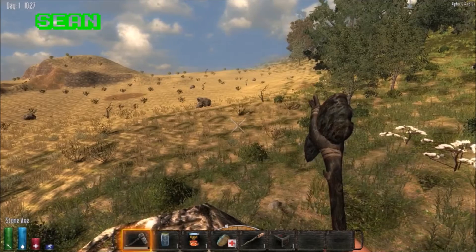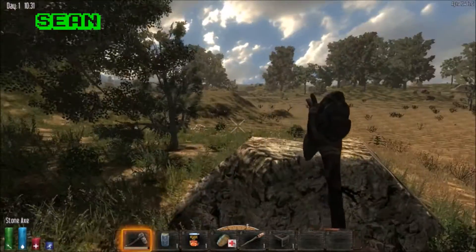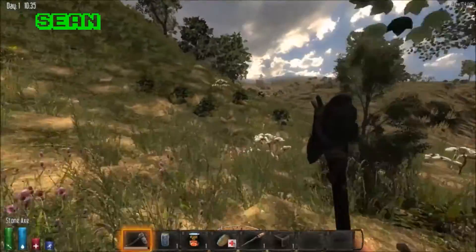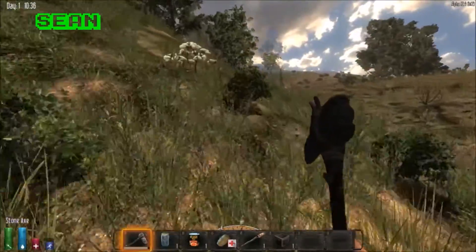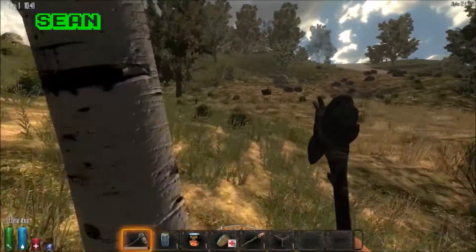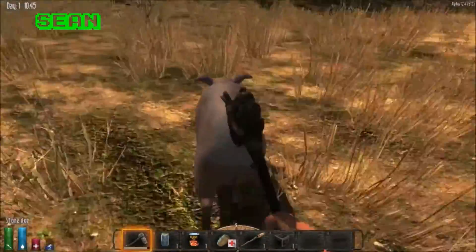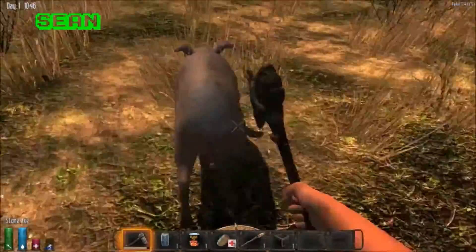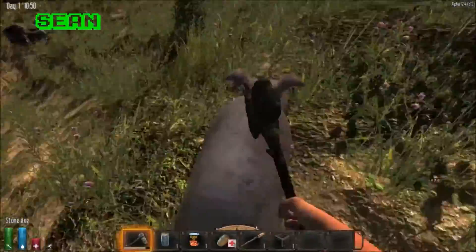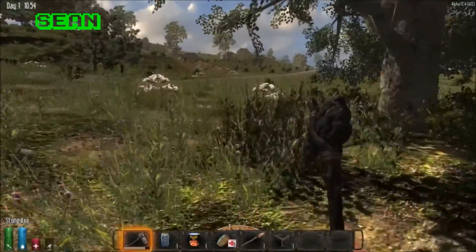We could find like a cabin somewhere — oh, that's a bear. Somewhere nice to cozy up. Next to a lake would be awesome. I remember when we were next to a lake. I'm beating the shit out of this pig — I hit him like 20 times and it didn't do shit. I made a stone axe.